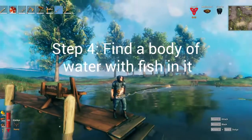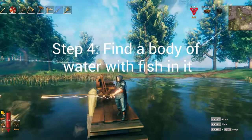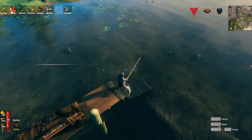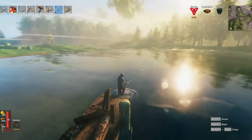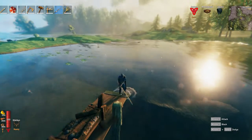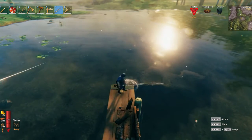What you want to do now is find water — it can be a lake, a river, or the ocean — but the water must have fish in it. You can see fish swimming around right there. The water needs to have fish in it to be able to catch fish.